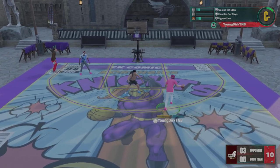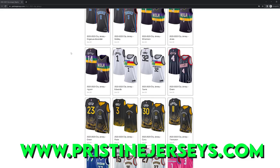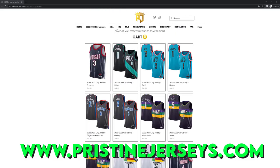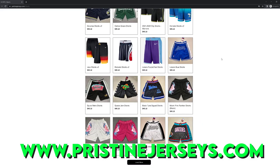Pristine Jerseys is coming with the heat — they just got the new city jerseys in. They have every sport, throwback jerseys, and even the short shorts from 2K. Link will be in the description.